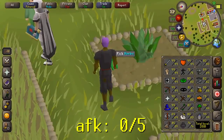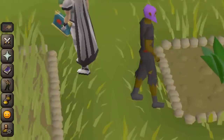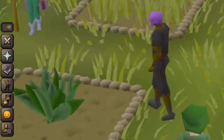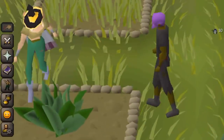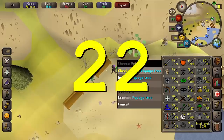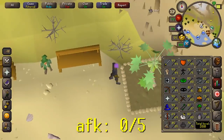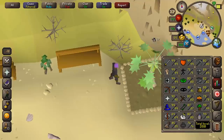Herb runs: I was doing torstol patches which only requires 38 Farming. Depending on how many patches you've unlocked, you should make anywhere between 70 to 120K profit per run, it only takes a few minutes, and you can do it every 70 minutes or so. Even if you're not really playing RuneScape today but you're outside, this is your opportunity to do your daily farm run.